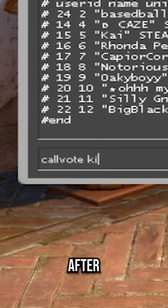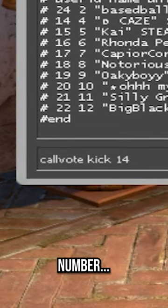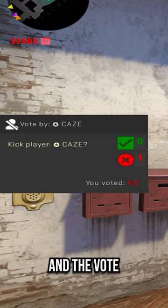For example, that would be 14 for me. After, keep your console open and then type out 'callvote kick' and then that number. Once you're done, just press enter again and the vote will appear.